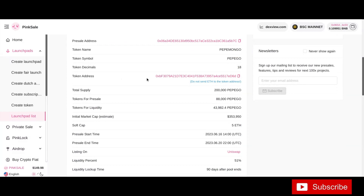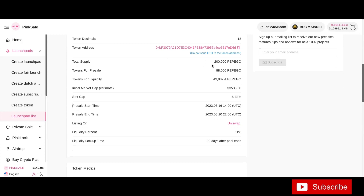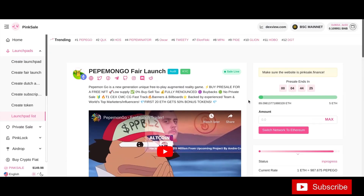Here's the contract address for the token. Total supply: 200,000 Pepe Go tokens. For pre-sale only: 88,000. The initial market cap — this thing should launch under 400K. They crushed the soft cap, which was only 5 ETH. It'll definitely be launching really soon, and one of the nice things is the contract will be renounced at launch.